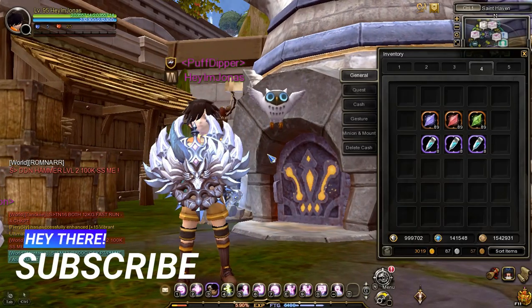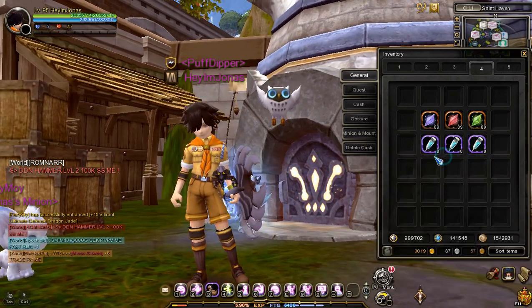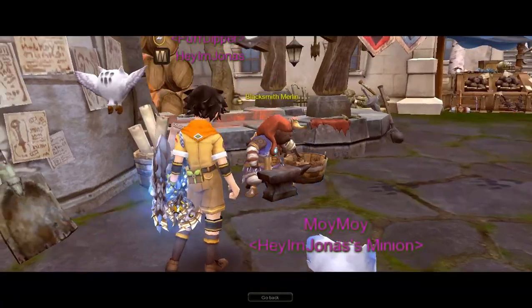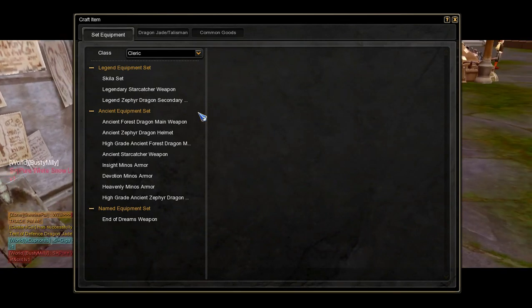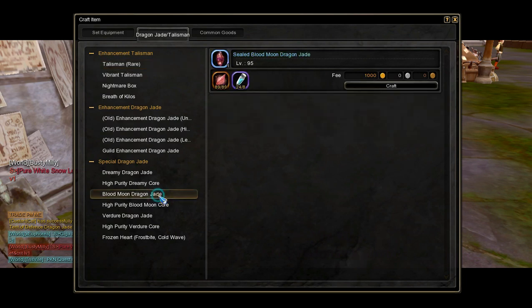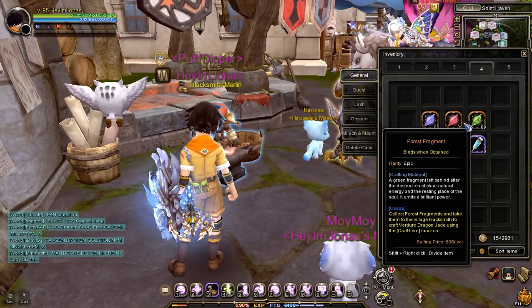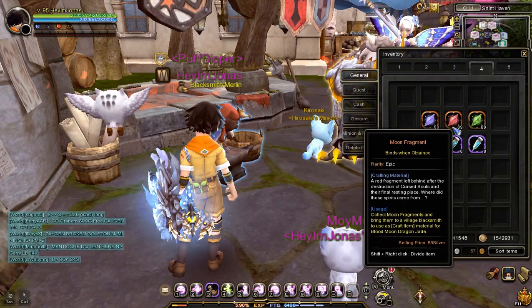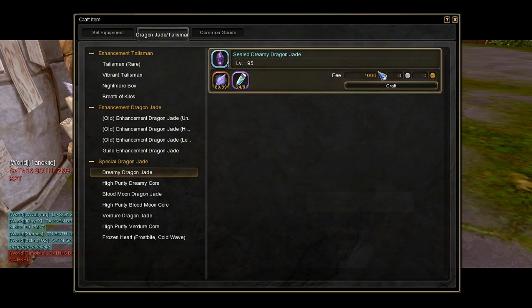Now that you have 89 skill jade fragments and 8 Powerful Bonding Agents, go to any Blacksmith NPC in town and select Craft Items. Click on the Dragon Jade Talisman tab and find the skill jade you have materials to craft. You can craft all three types if you have all three fragment types. Important note: crafting a skill jade requires 1000 gold as a crafting payment, so make sure you have 1000 gold in your inventory.